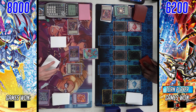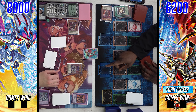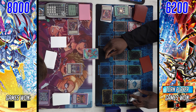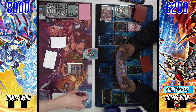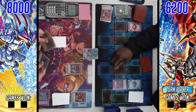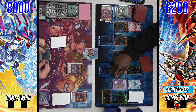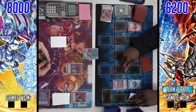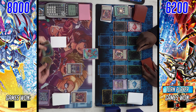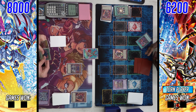He draws two cards illegally and banishes the Albaz, but we'll see if it matters. Super Poly — he pitches the Dramaturge to fuse away. He's still taking 600 from Masquerade; you can't activate anything in response to Super Poly, but Masquerade's effect is continuous, so before the card even hits the field he has to pay the 600. That gets rid of Albaz and Masquerade to go for Drago Steppelia.